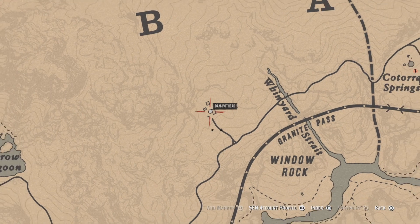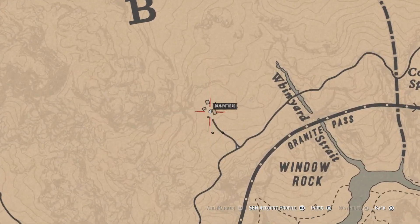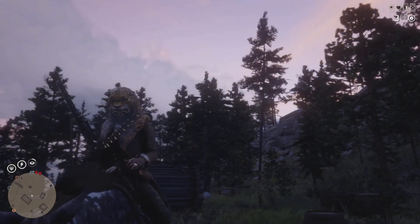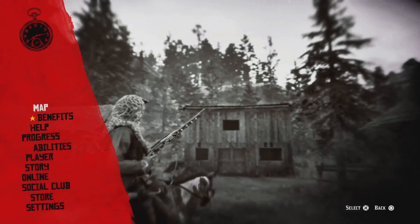What we're going to want to do is come all the way up to Window Rock right here. You can just use a fast travel over at the reserve, then make your way down the train tracks. Once you pop to this location, you're going to want to stand roughly in the middle.